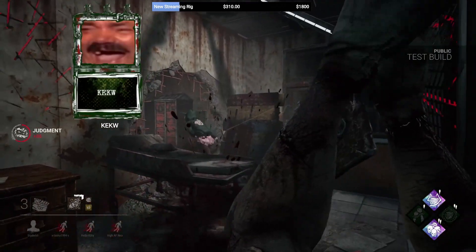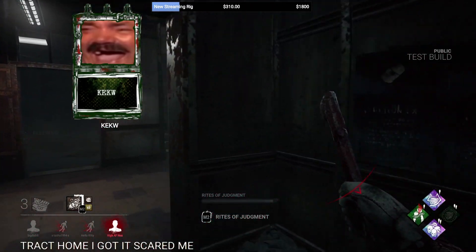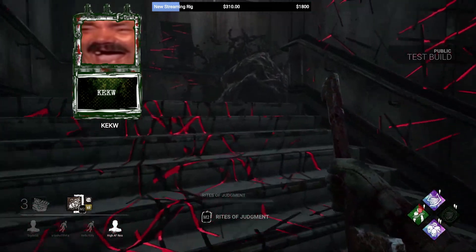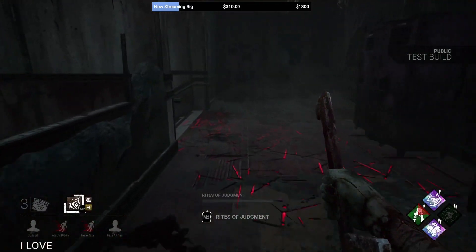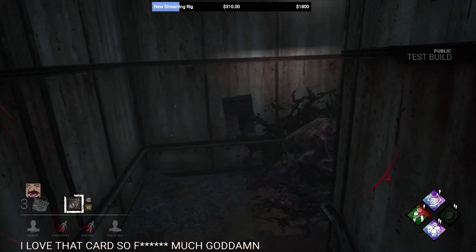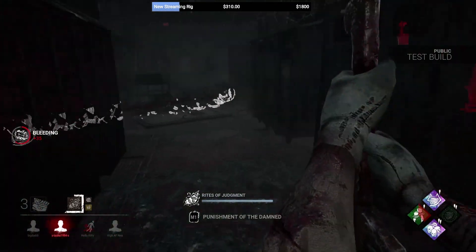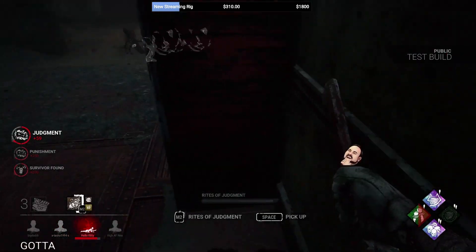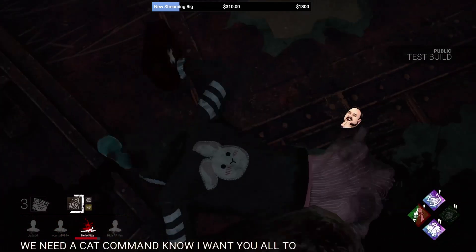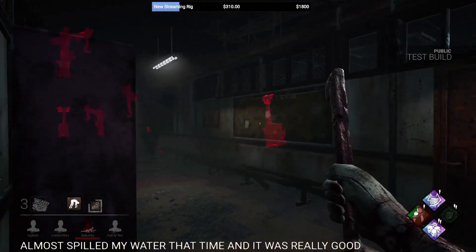The perks provided by Pyramid Head are intended to prevent protection hits and punish altruism. In my opinion, Deathbound is really the only perk we will consistently see in any meta, though all three perks have their place depending on the killer you run — and they're probably going to be underrated for a while. Is Pyramid Head too strong? Do you think his perks are good or bad? Does he need a nerf with his Cage of Atonement? Let me know, and I'll keep you updated with more videos.